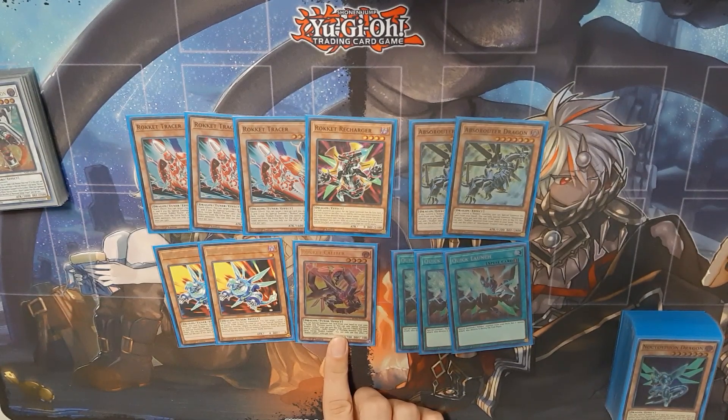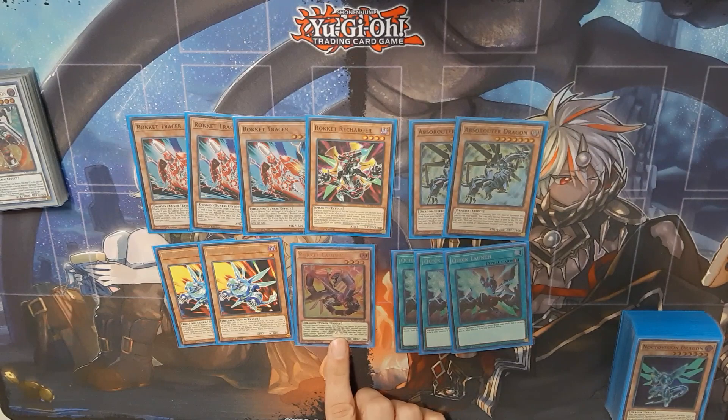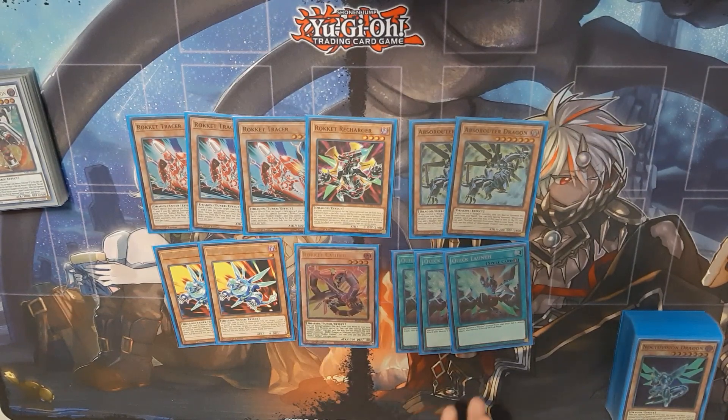Caliber — I think it's interesting. Probably not going to get its first effect to summon off, but if you do have something stuck in your hand like a Double Disruptor Dragon, then it's your way out. You can always side it out in Game 2 and Game 3, but it is useful to have another Rocket Tuner. If you want to keep it in deck or leave it in hand for follow-up next turn, you're able to summon this instead if all you need is a tuner.